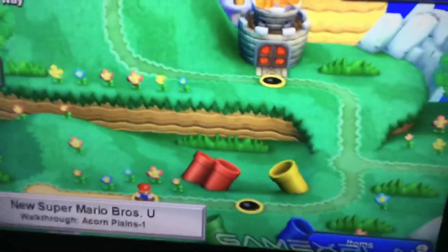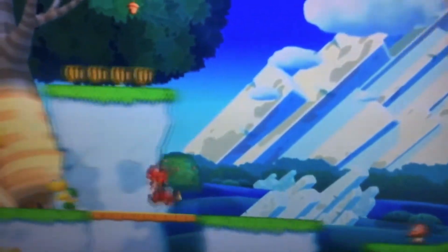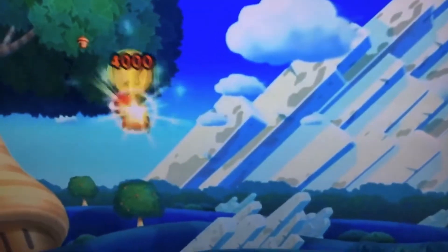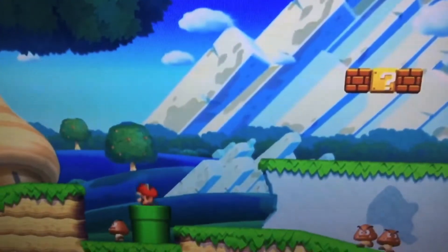Acorn Plains 1 is hiding 3 Star Coins. You'll find the first Star Coin early on — glide to it as Flying Squirrel Mario from the Power Platform just before it. Take the Warp Puck immediately after to find the secret area containing the second Star Coin.